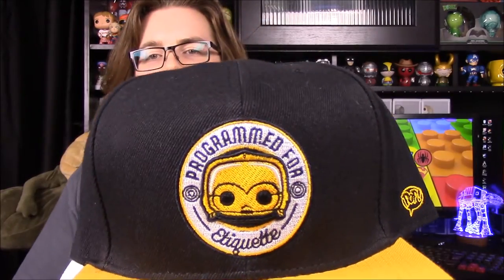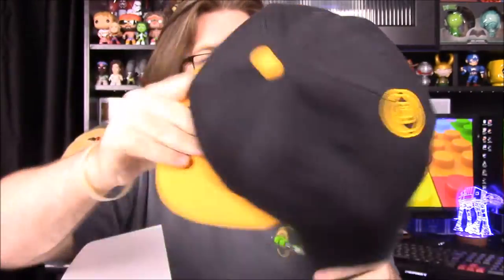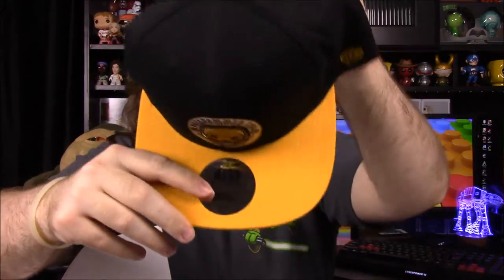Next up it looks like we have something we've never really gotten before — a hat. It says 'programmed for etiquette,' it has C-3PO on the front, and on the back it has his chest piece. It has Star Wars and Pop all over the top and it's an officially licensed Funko hat. I'm not really a fan of wearing hats but I might wear it every now and then.